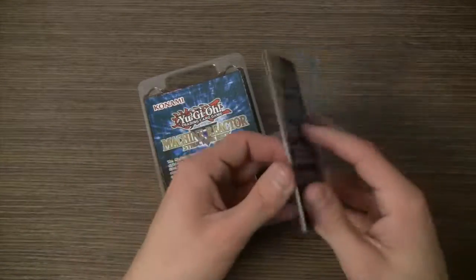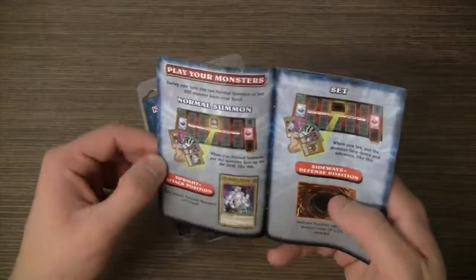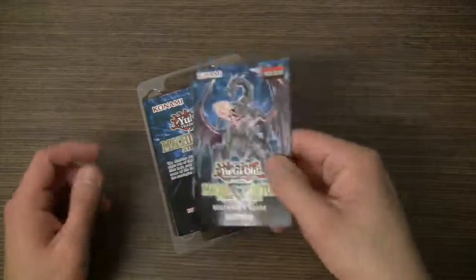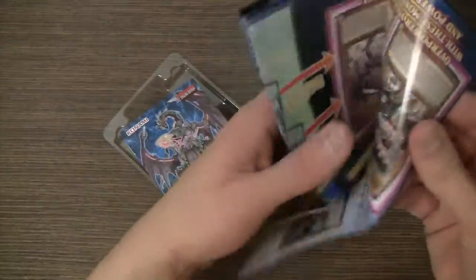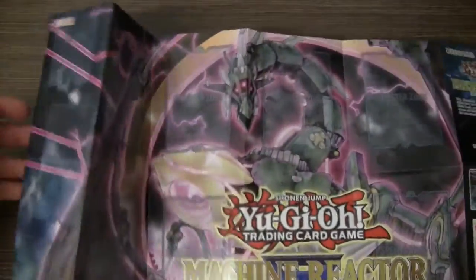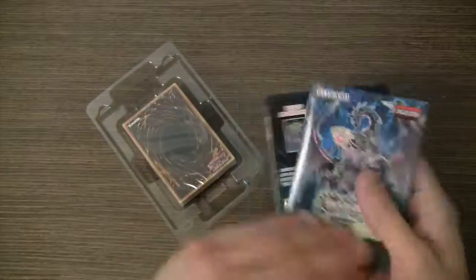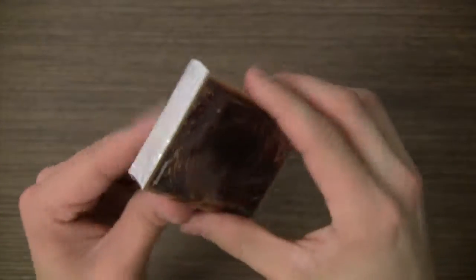We have the Beginner's Guide — probably the same as any other Beginner's Guide, except it has a few Ancient Gear cards in it. There's also the cover card and a cool Play Mat. And then we have the Structure Deck itself, with Ancient Gear Gadget on the top.